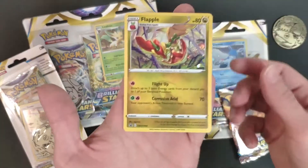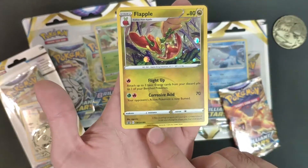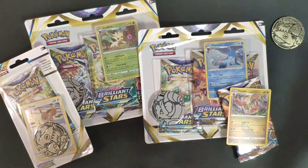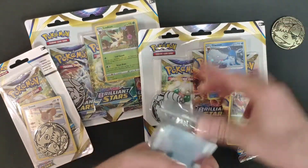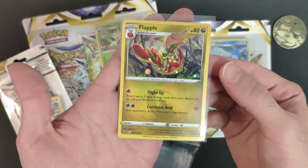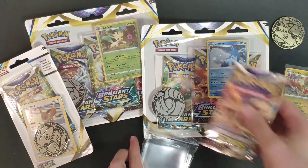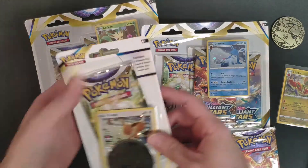We got the Flapple promo — that's Sword and Shield 189. I'm going to sleeve it up in a moment using the Ultra Pro sleeves. You can get them via the links below if you want. Such a nice promo! We also got the booster pack — we'll open them all at once.